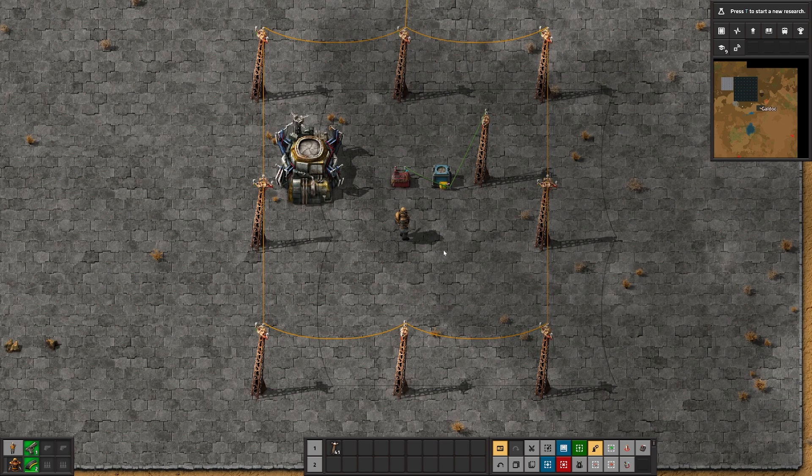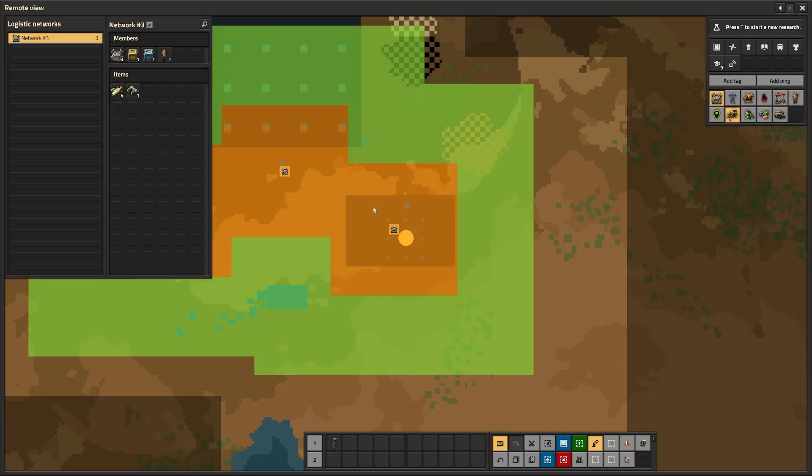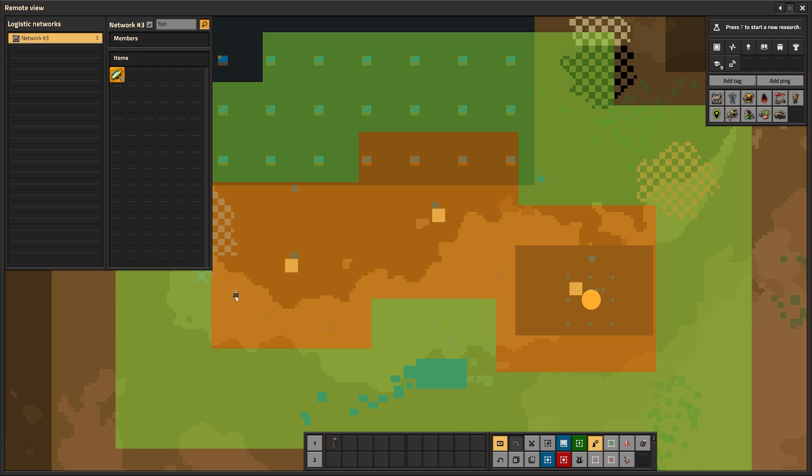The next big update is logistics search — this is outstanding. Let's say you're hungry and want to get your fish out of a chest. I go to the map, hit L, and you can see I've got a logistics network here with a list of all logistics networks. I can see what's in those networks by looking at the tab. Let's say I want to get that fish — I can see it on the list but don't quite know where it is. If I hit Ctrl+F and type 'fish', I can click on the fish and see it showing up on this chest on the map. That is absolutely amazing, especially if you have a big network.